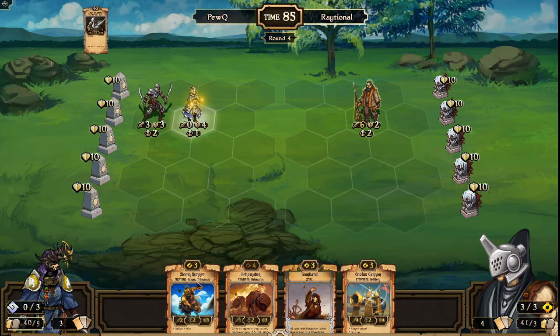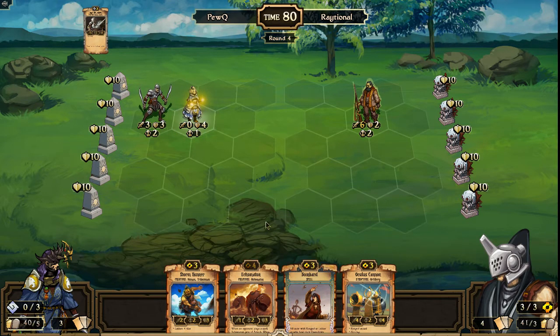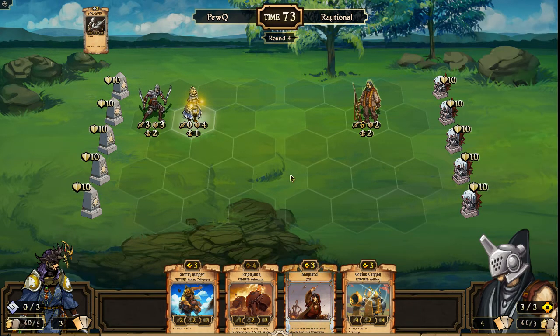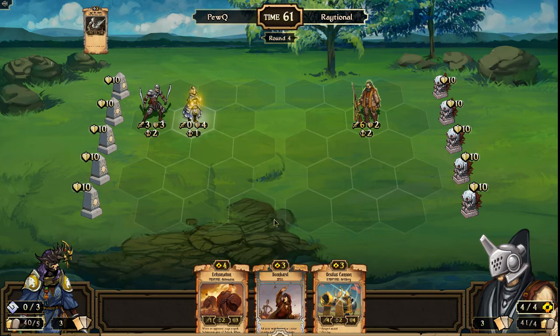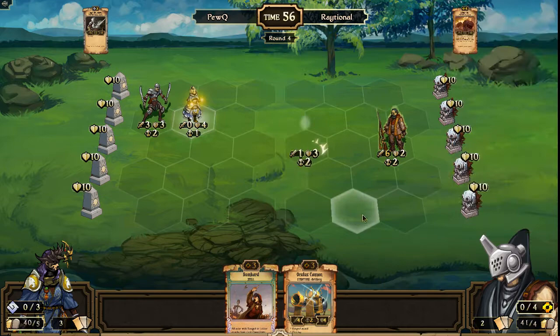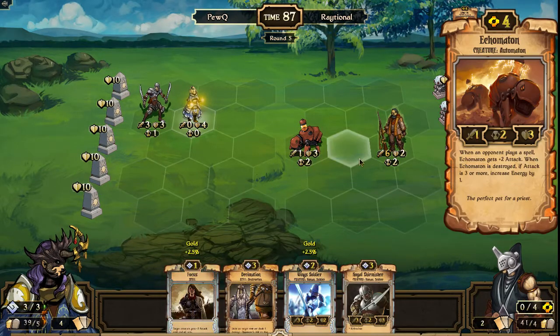Raytional has Oculus Cannon, Storm Runner, Bombard, and Ekumaton as options — lots of strong scrolls to play with. He could go ahead and Bombard to take out the Wingswarder — it would be a one-for-one trade and decent removal — but I don't know that that's the best play. I'd be more tempted to see him play Oculus Cannon or Ekumaton this turn. Note that he got rid of his Storm Runner, so that's one Storm Runner gone already. Ekumaton played out front.